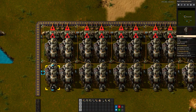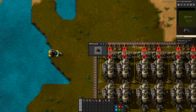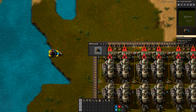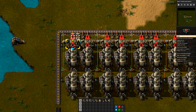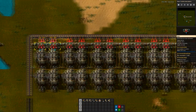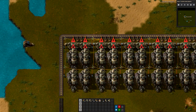Now how do we get those numbers? An offshore pump pumps 1200 water per second. If you look at one boiler, it consumes 60 per second. So if you take 1200 divided by 60 you get 20, which tells us we need 20 boilers to completely consume this water.